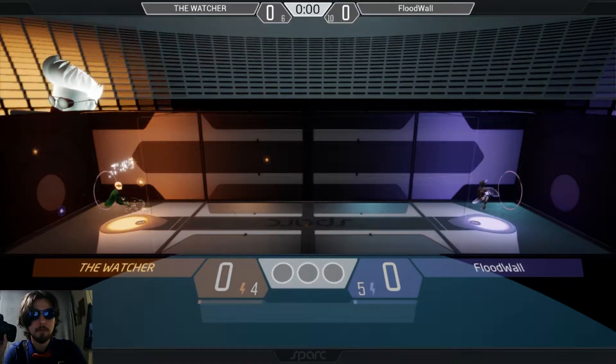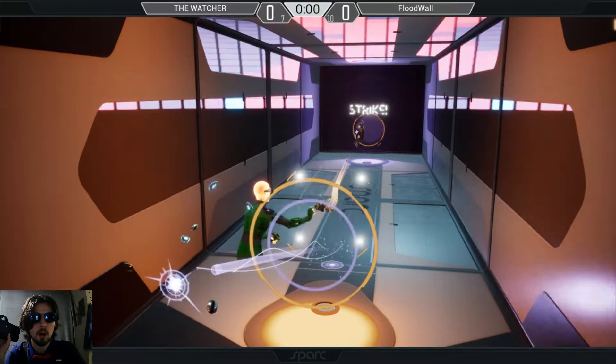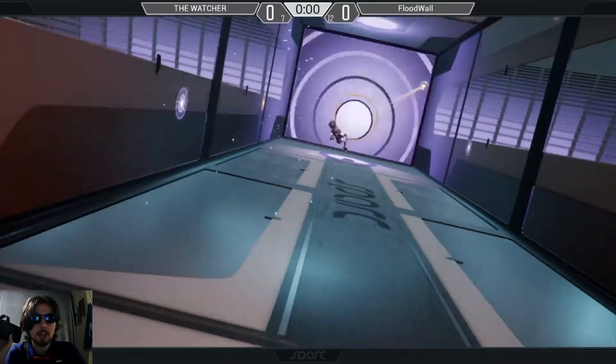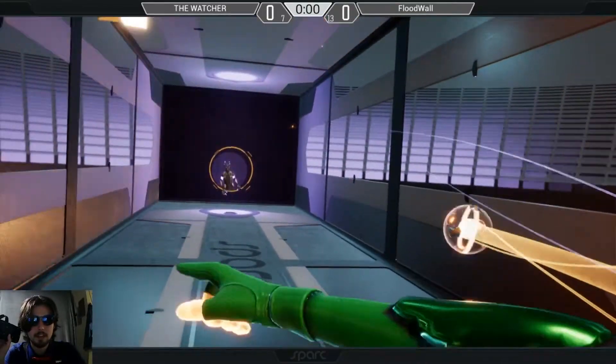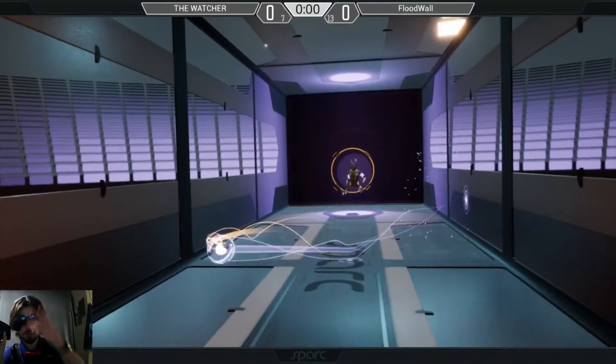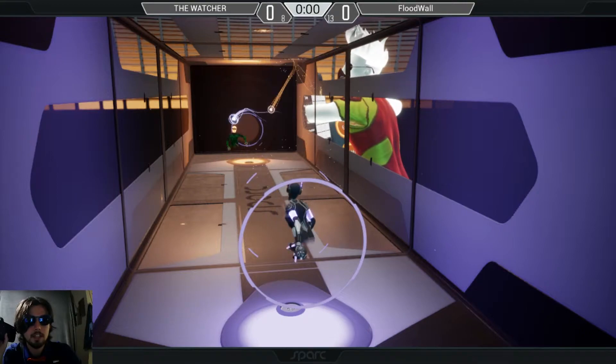He might do the same — good reflect — and now FloodWall is at the point where he can catch his ball and feasibly reflect the Watcher's ball, all without giving up any advantage. And that's where it starts to get really interesting. FloodWall hit double digits in strikes, but these two are good players.